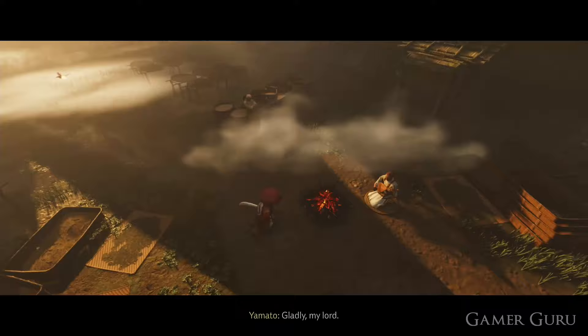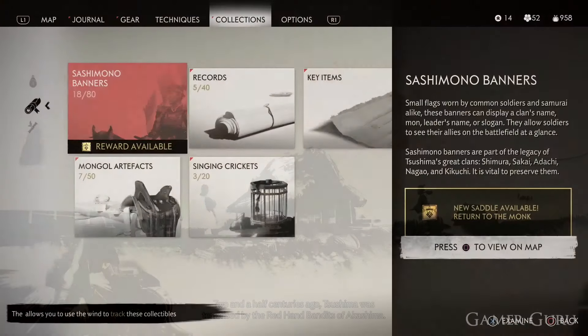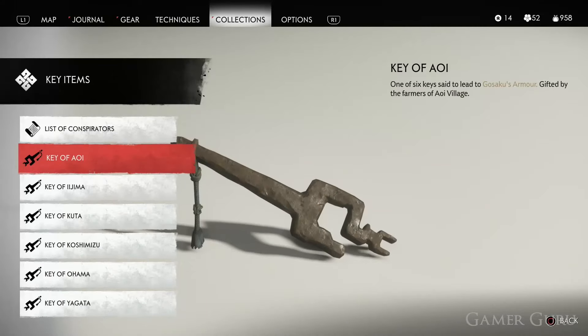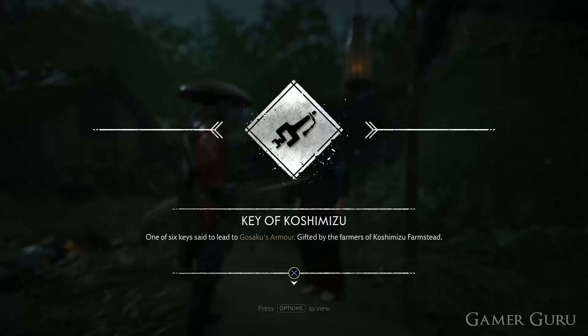First of all, sit down next to the campfire near the NPC and let him explain the tale of Gosaku. After this he'll send us out on a quest to find six specific keys. Now chances are if you've been freeing up the Mongol territories you should have at least a couple of these keys already, but in case you don't, the way to obtain these keys is by freeing specific enemy territories occupied by the Mongols.